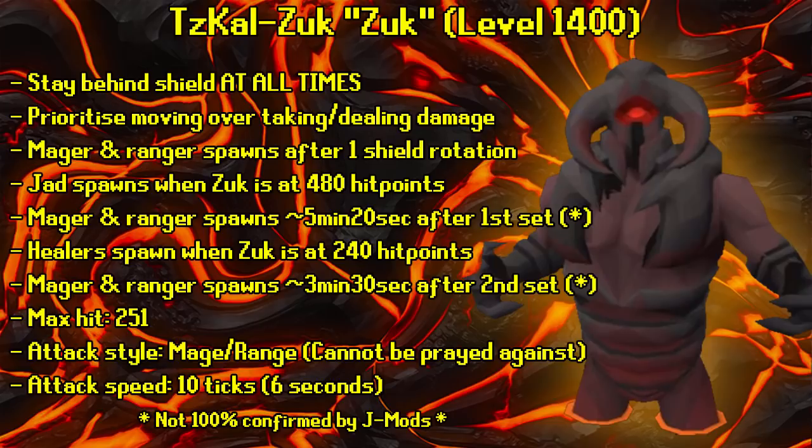Force the second mage-ranger spawn by keeping Zuck close to but not below 240 HP. If you're killing Zuck quickly and it's still above 240 HP, stop attacking and stay around 290-300 HP — twisted bow can hit hard. As soon as Zuck is around 300 HP, stop attacking and follow the shield. Wait for the second mage-ranger set — roughly five and a half minutes after the first. The reason you wait is to avoid the healers spawning at the same time as the mage-ranger set, which is essentially an automatic death.